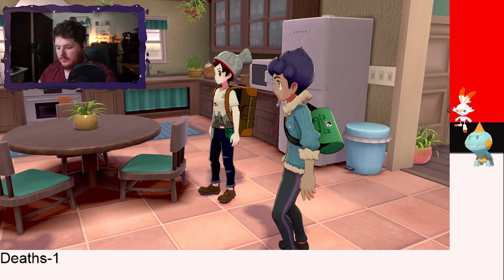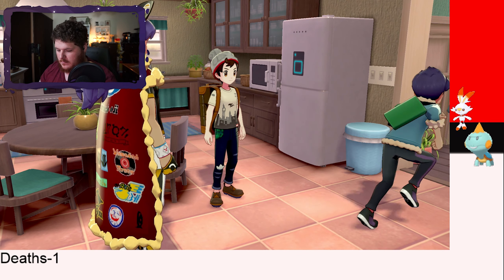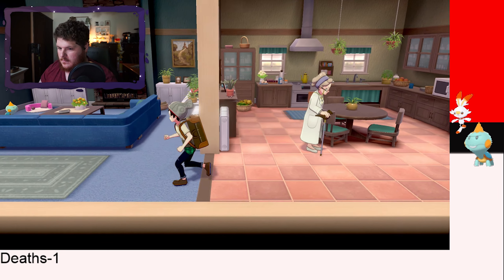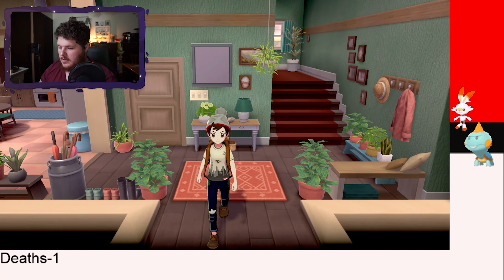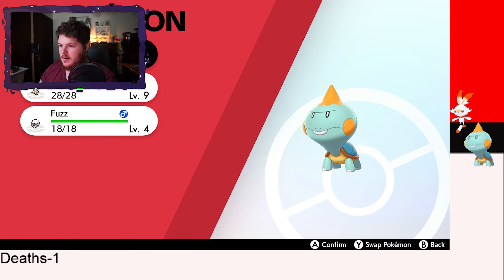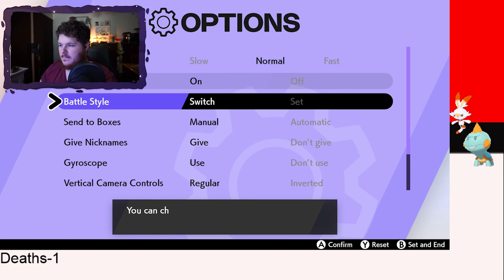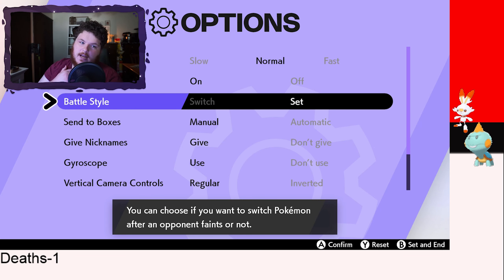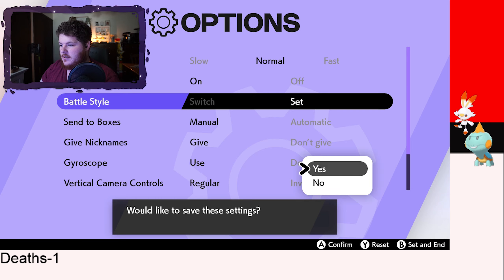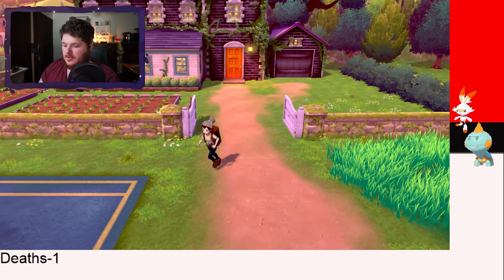We're going to battle. I want to change to Set mode. For anyone that doesn't watch these usually: Switch mode means when Hop sends in a Pokémon, you get asked 'Do you want to change?' Set mode means you don't get that option — so it's a little additional challenge. You have to do a lot more switching yourself. Just kind of an additional layer.